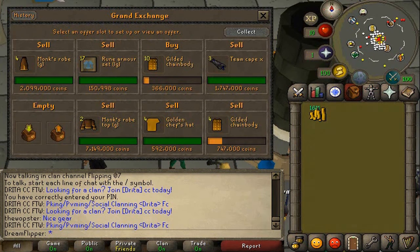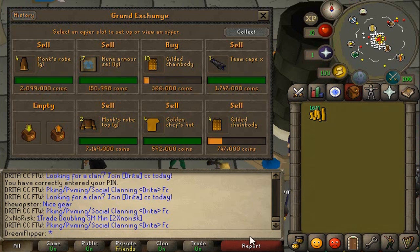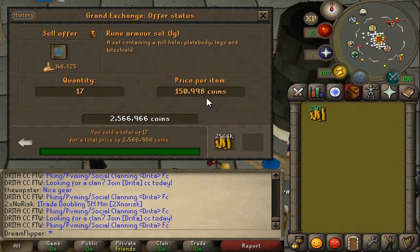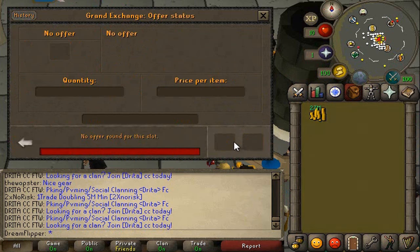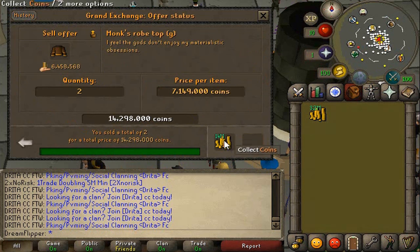Alright guys, so the final flips have come in and I think this is where we're going to end the episode for today. Let's go over our last items and see how much we actually made in the entire episode. The Monk's Rope G we sold for a 69k margin - four of those gives us 276k in total. The Rune Armor Sets were a little bit messy; we sold them at two different prices, but in total we got 317k. The Team Cape X's we got 79k in each and three of those gives us 237k. The Monk's Rope Top G we got 150k in each - not as much as we were hoping, but still a 300k profit overall.